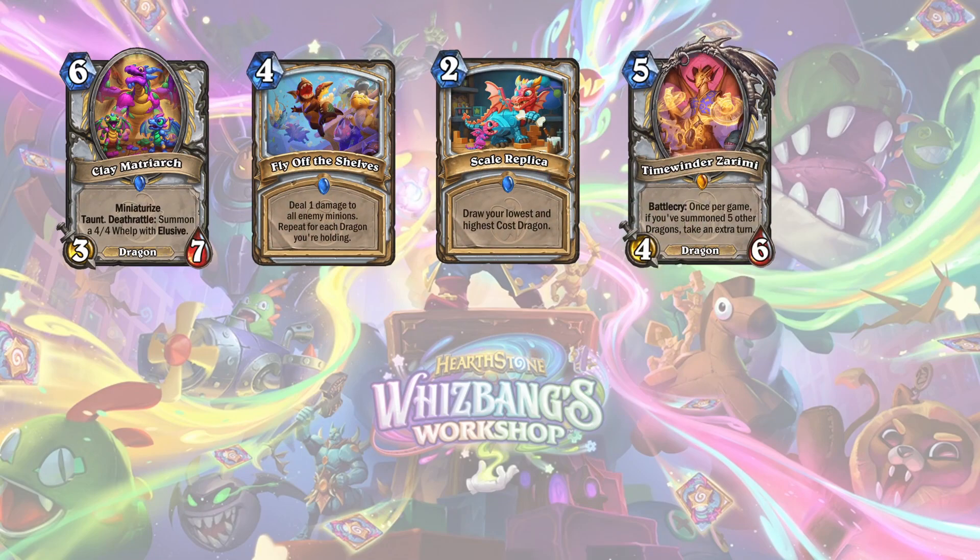Priest has got probably the most interesting of packages. Most classes have just got a bundle of cards together, but this one is actually pretty defined in what they want you to do with it. There is clearly a Dragon package with Clay Matriarch, Fly Off the Shelves, Scale Replica, and Timewinder Zarema. They've added a bunch of Dragons to the Neutral set, and there were already a lot of Dragons in Neutral, so I do think you can put together a Dragon Priest list that is reasonable. I like Scale Replica — I think that's very good. It has Light Shootering in it, to maybe get out your Zarema if you run pretty cheap Dragons. Fly Off the Shelves clears opponent's boards. Clay Matriarch is basically four Dragons in one for Zarema as well, because as a reminder, it is on Summoned for Zarema, not played. So anything that Deathrattles and Summons a Dragon will trigger Zarema.